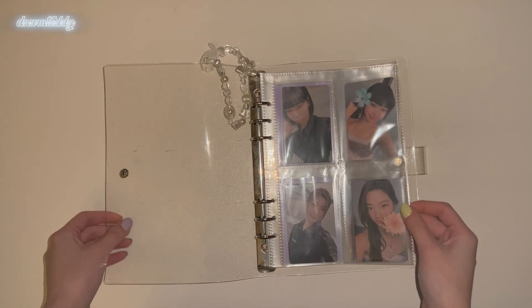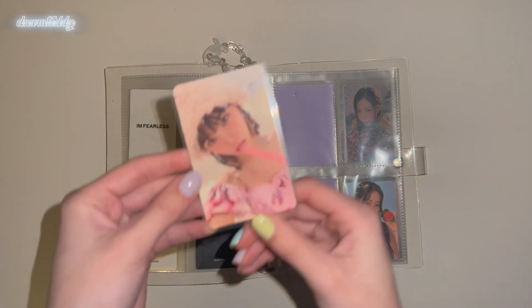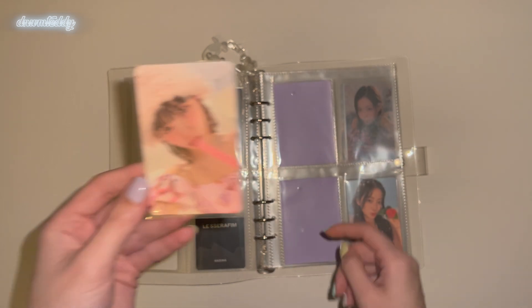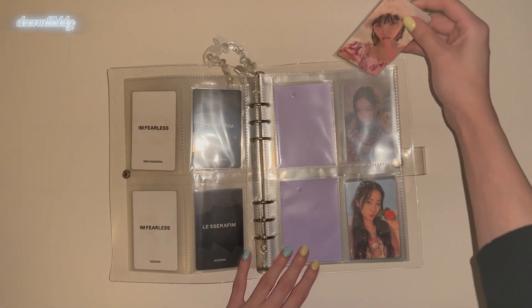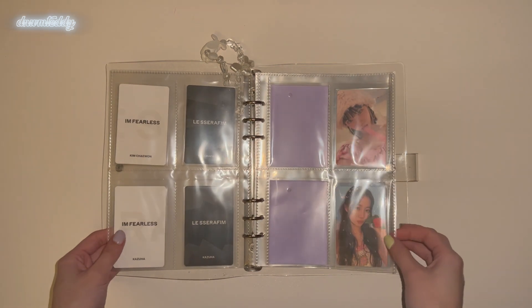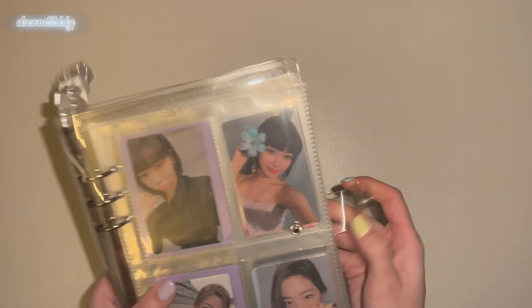Oh my god, this is so cute. Then we have Anti-Fragile, and for that I just have Chaewon's Frozen Aquamarine version. I'm just missing both her and Gaeul's iridescent opal cards — I cannot find these for the life of me. So that kinda sucks. Maybe I'll specifically look for those last two cards just to be fully caught up before their comeback, whatever that is.